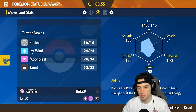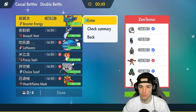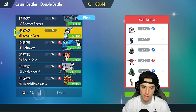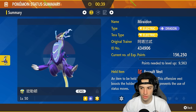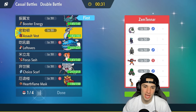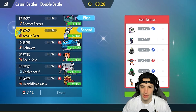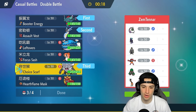Our lead could be Miraidon alongside Flutter Mane, which wouldn't be bad since Flutter Mane has Booster Energy and Speed. We might need Flutter Mane to taunt or use Icy Wind. Actually, I'm going to lead Flutter Mane. I could also bring in Annihilape with Soul Buzz — yeah, I'm going to do that. Going Miraidon alongside Flutter Mane with Annihilape and Choice Scarf Final Gambit in the back.